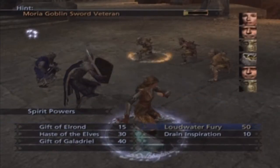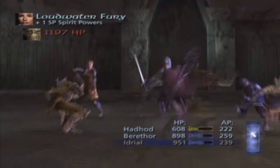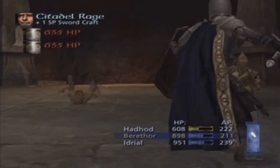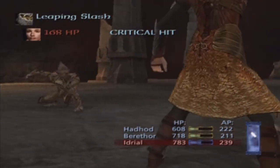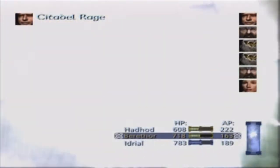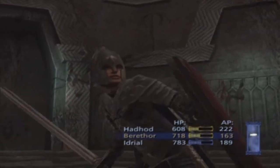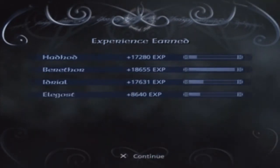He just uses Stomstrike on Hadid. I'm going to use Idril and we're going to defeat this Goblin with the Loudwater Fury. Then Berithor uses his Citadel Rage to take out this Goblin, and then we only have one more Goblin to defeat. He didn't die from the Loudwater Fury, so we have to do some Citadel Rage — yes, he died. Getting some experience: Hadid has levelled up and Idril has levelled up. And just some Longbottom Leaf.